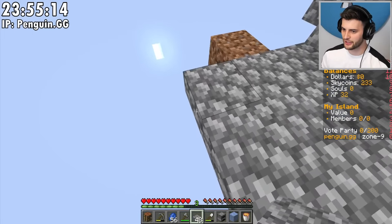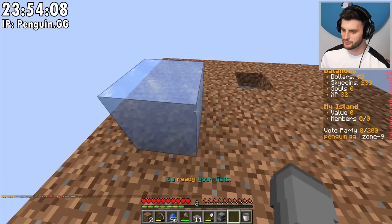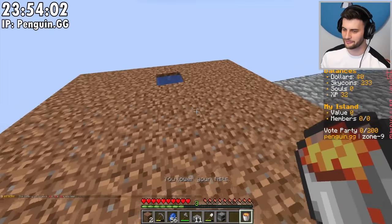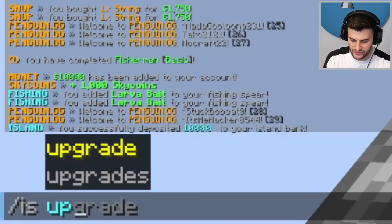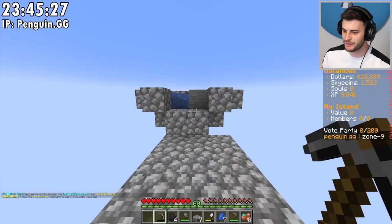I'll just build it out like a pathway and then start getting the dirt down. We've got so much dirt here. Then we can do island upgrades and upgrade the mine, so the mining is going to be getting me better stuff. I need to make a better cobblestone generator, so I'll mine up everything here — all bits of cobblestone, slabs, whatever I've placed down.